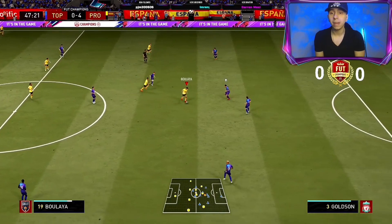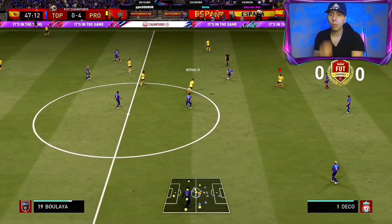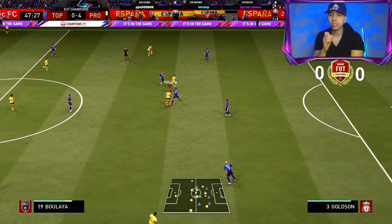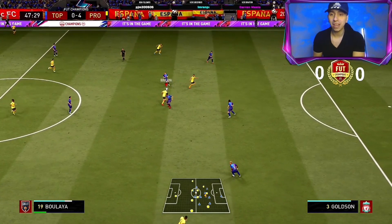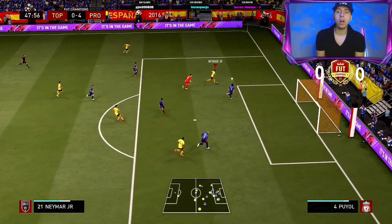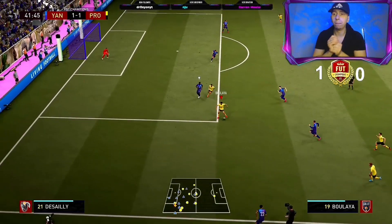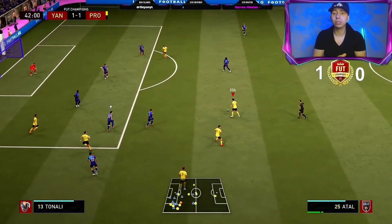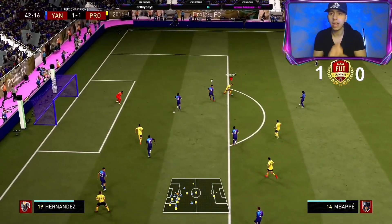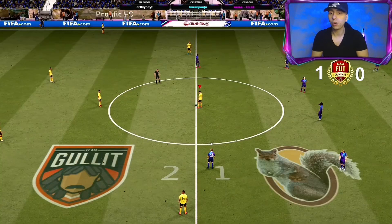Here he was teeing up Neymar and we're actually destroying this guy. Look at that drag back — the timing was perfect because he'd just done a manual tackle there, we managed to beat him. I believe that's Goldson. Then we tee up Neymar, and we've got to take the mick a bit with the chip over Puyol. In the next game, we do a heel-to-heel to get out of a tight angle, and then 10 seconds later we manage to get the goal through Mbappe.